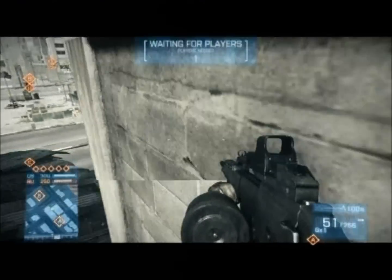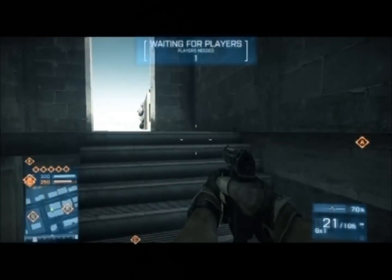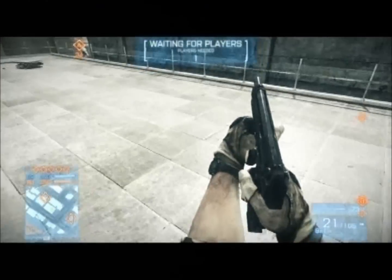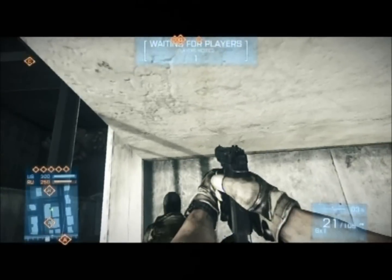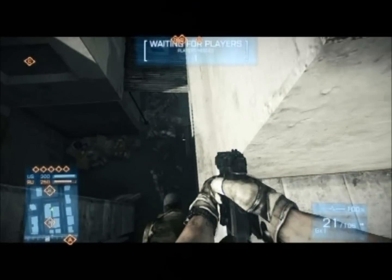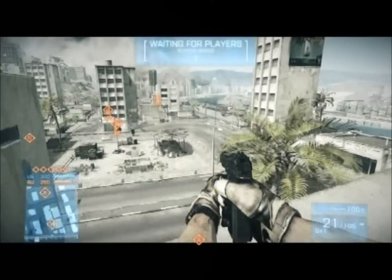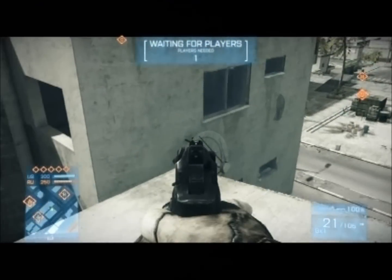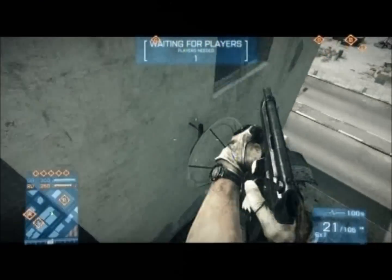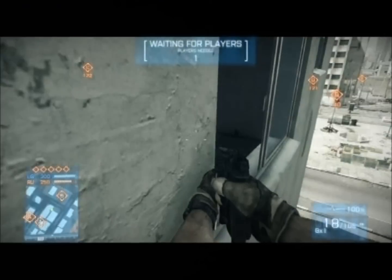I fell down this time so I edited it. I find it easier with a pistol — I don't actually know if it works better but it just seems easier with a pistol or your secondary. Jump across to that satellite dish and then smash the window to get in, crouch and stay close to the walls.